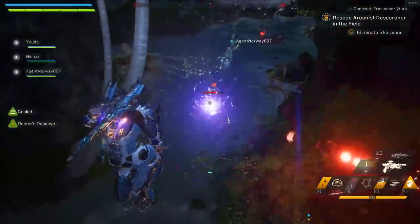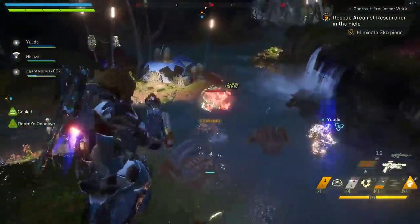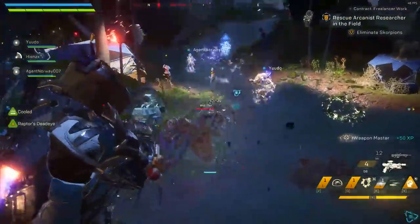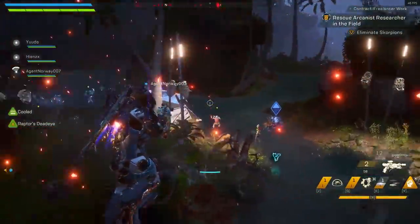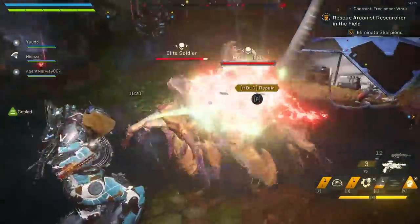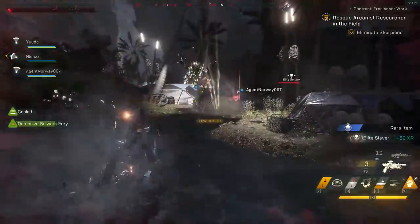However, some perks only apply to that specific weapon. Taking a look at Divine Vengeance, which is an assault rifle, that perk causes fire explosions with every third weak point hit. This only applies to that weapon. If you holster it and use another one, it won't cause large fire explosions. So some of these are confusing — some apply to your suit as a whole, some are very specific to the weapon you're using.